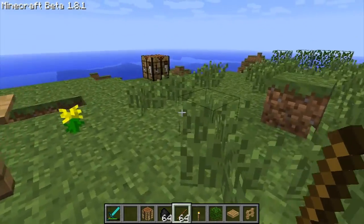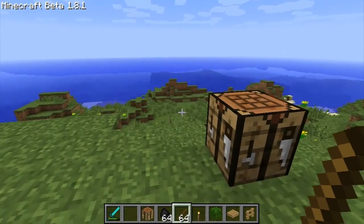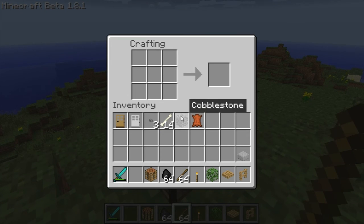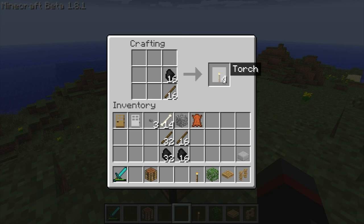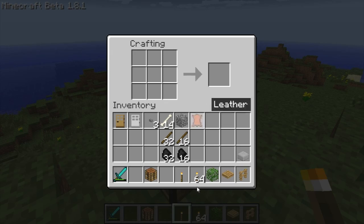Arrows now stick to mobs — take my word on that one, I don't want to fly over to find one. And when you craft — this is a nice one — if you shift left-click the result, you'll get all 64 instantly put into your inventory. Bam, just like that.